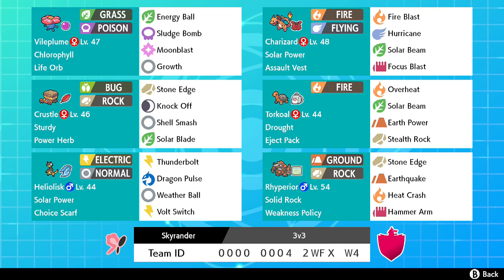Then we have Eject Pack Torkoal with Overheat, Solar Beam, Earth Power, and Stealth Rock. Stealth Rock is kind of filler at best, but Overheat is basically to ensure that if we're attacked, we're able to switch out directly afterwards for something more suitable for the matchup.